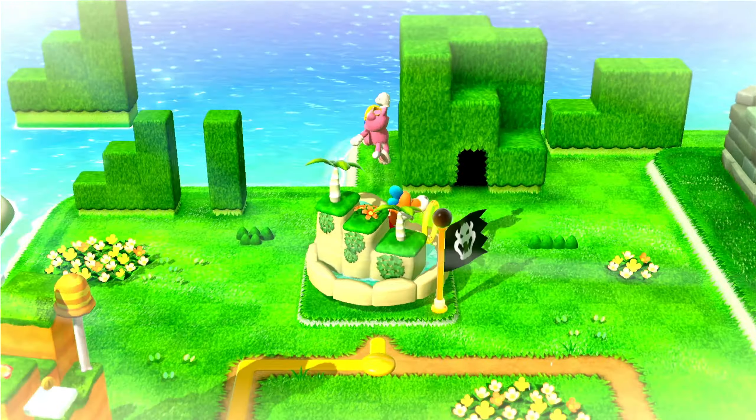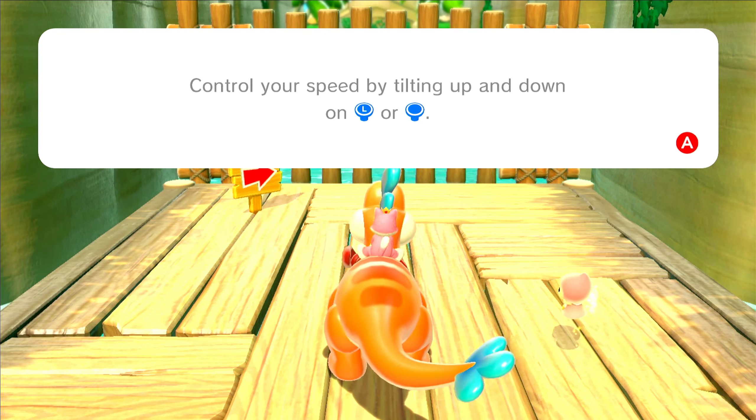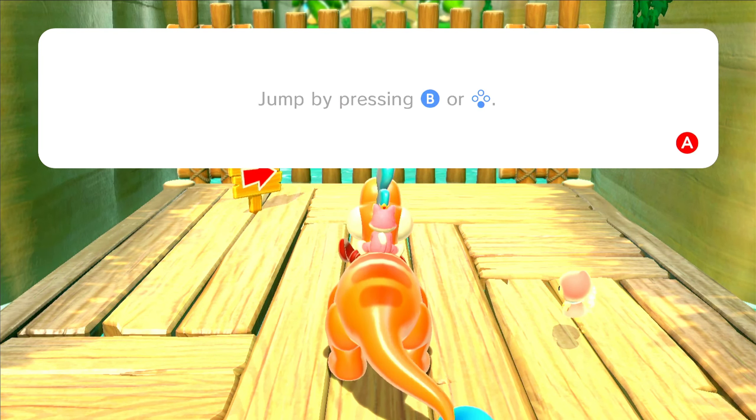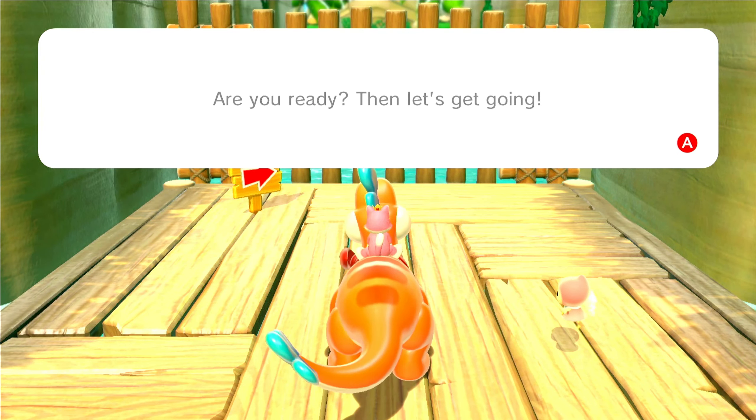Hop on Plessie and head for the goal. Control your speed by tilting up and down on the left analog stick, or I assume the right analog stick. Jump by pressing B or the bottom button. When playing with friends, you'll find that you can turn faster and jump higher when everyone is working together. Are you ready? Then let's get going.